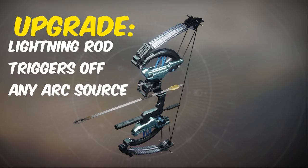The Trinity Ghoul catalyst is brand new this season and can be obtained from strikes. It allows the Lightning Rod perk to trigger from final blows from any arc source, not just headshots.